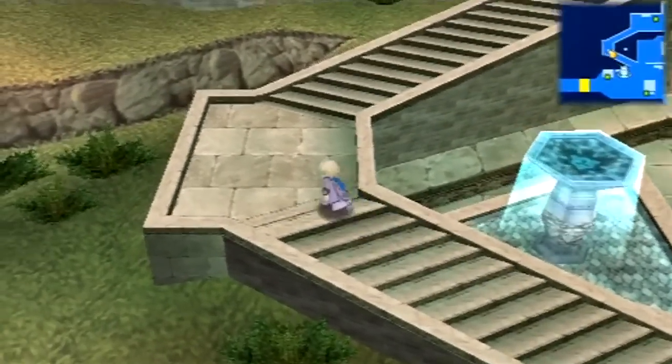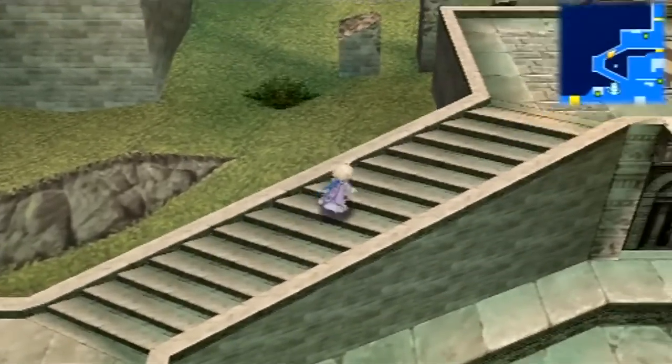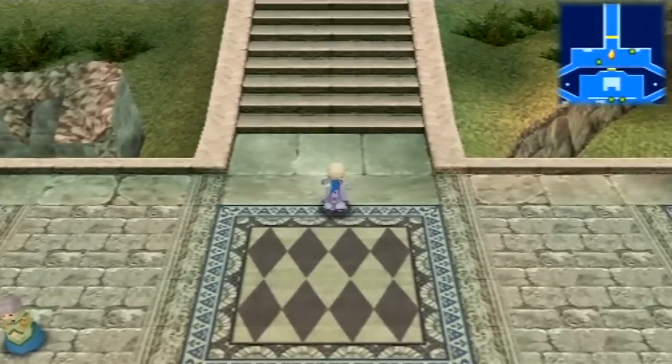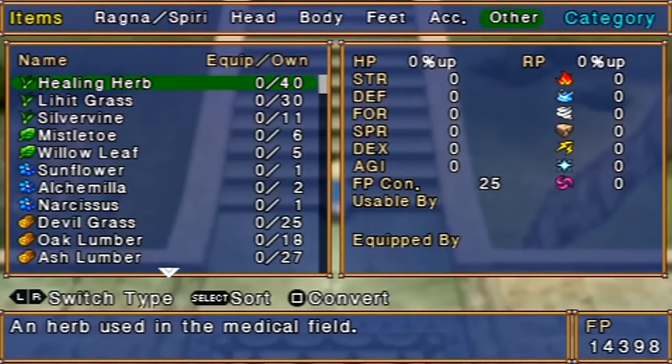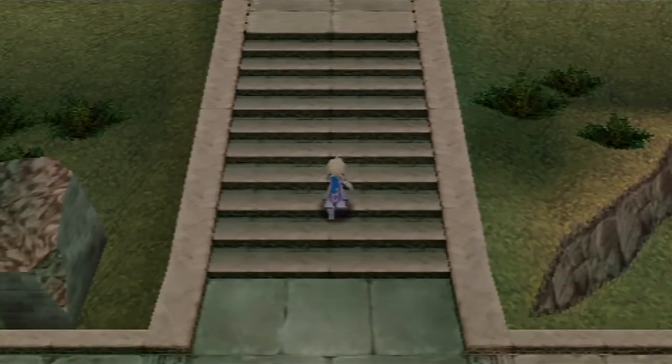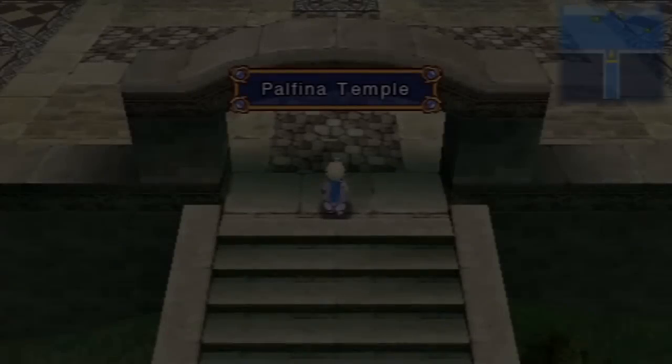Holy Waters — you can never have enough of those. Well, actually you can. Not so much on Levon's path; they're more useful on Cecilia's path. Speaking of reagents, if you don't have a Narcissus, go back to the Alter Nerval and pick one up, because you're going to need one right about now.